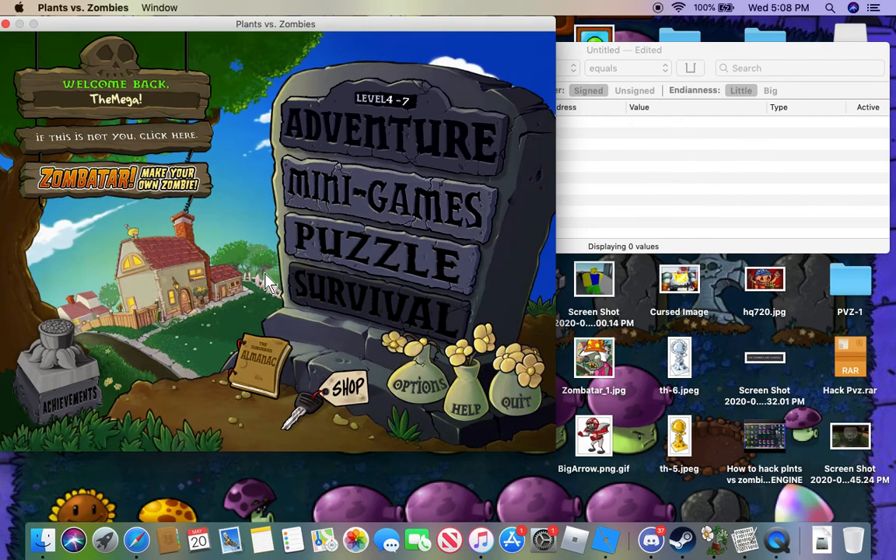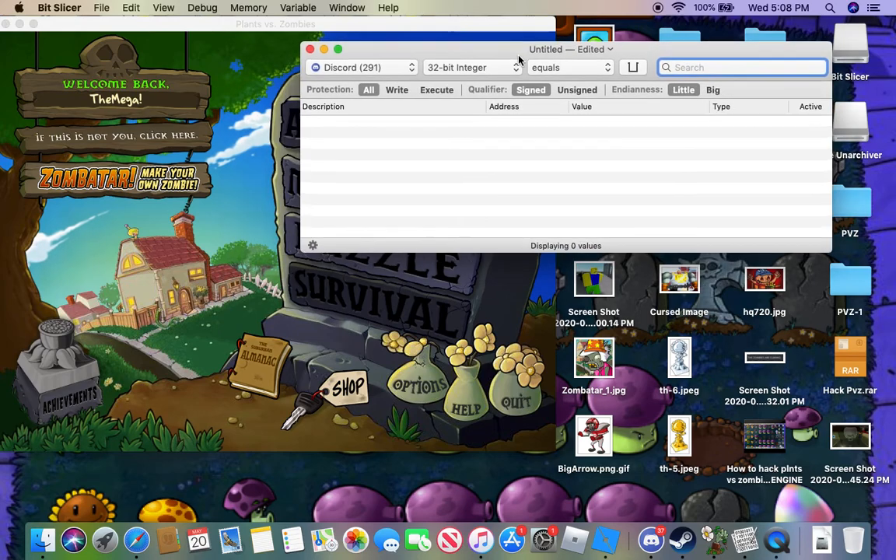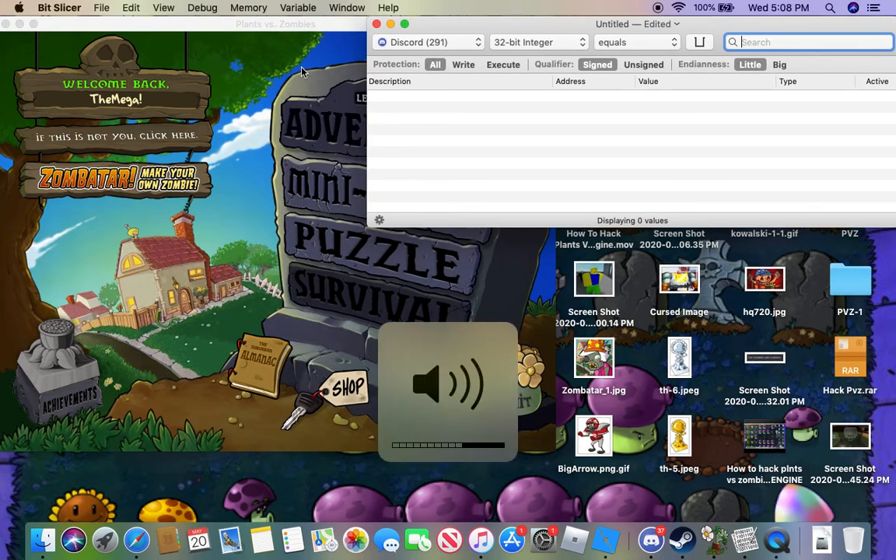Hey guys! Today I'm gonna be showing you how to hack plants for suns. First you're gonna need this thing called BitSlicer - it's in the description, and you'll figure out the download, just do what it tells you to do.